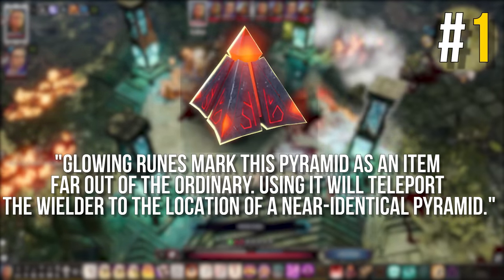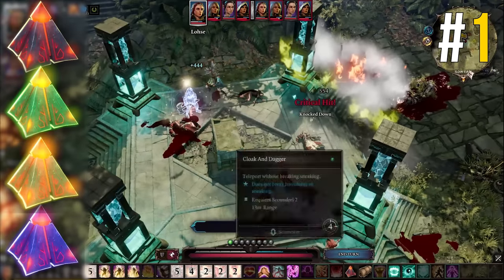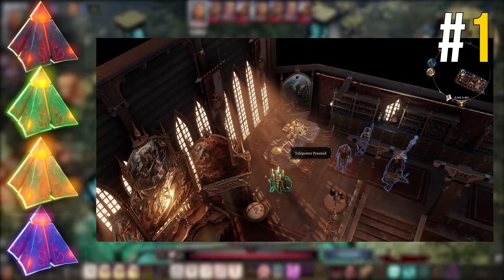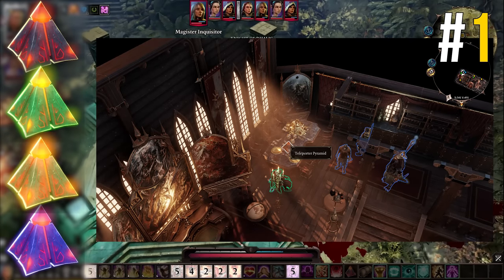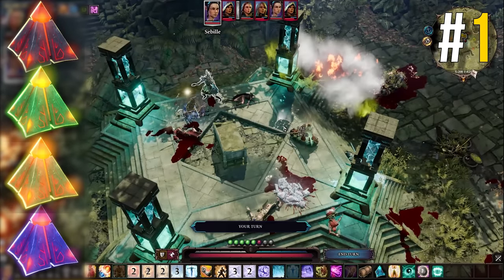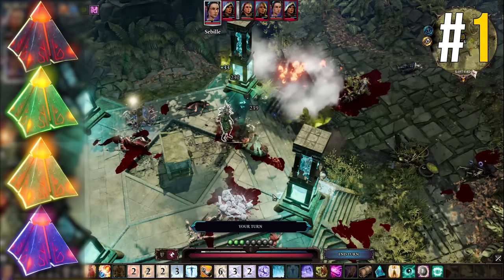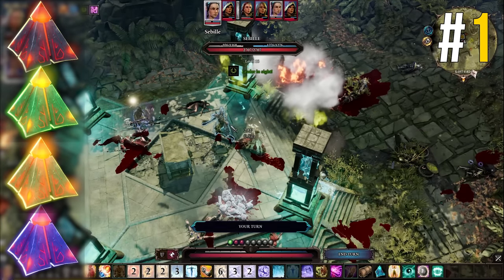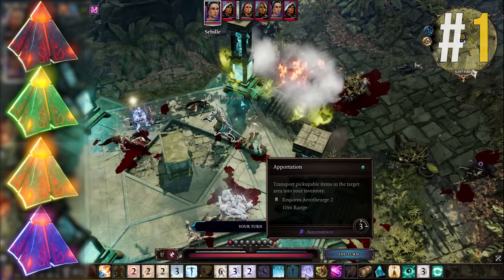If you're playing with friends on a co-op playthrough, the coloured pyramids will be of great use to you. There are four of these pyramids in total, and you can acquire the first after Act 1 when you commandeer Dallas' ship. You can use any pyramid to instantly teleport to any other pyramid, making it great for grouping back up with your friends after a fight or some exploration, or just as a time saver. You can even drop one at a key location you want to revisit later that doesn't have direct fast travel access, so you can TP right back whenever you wish.